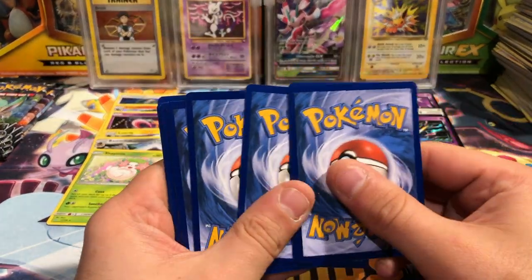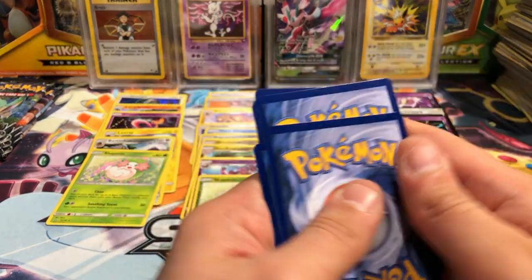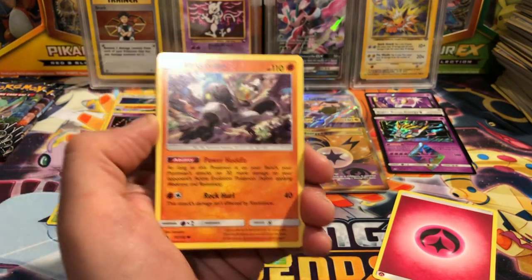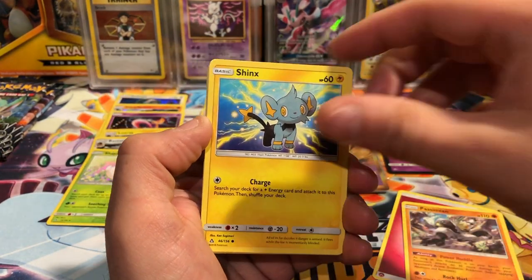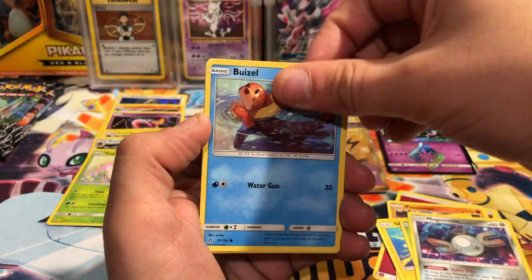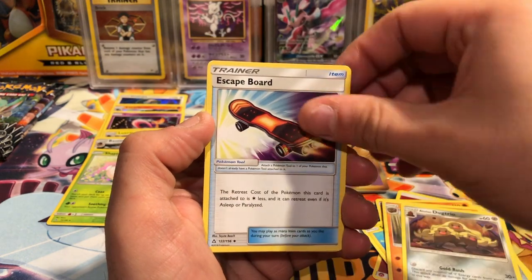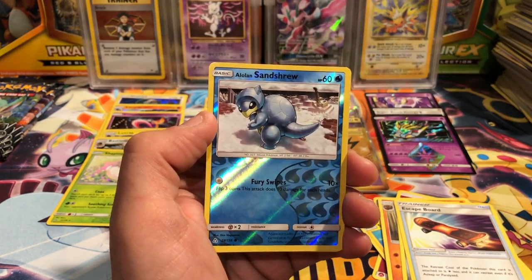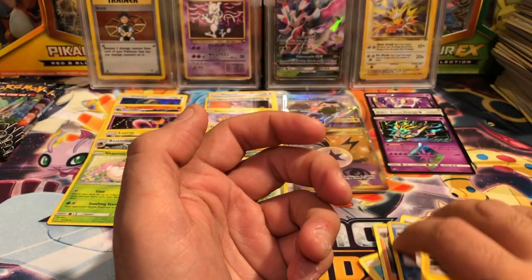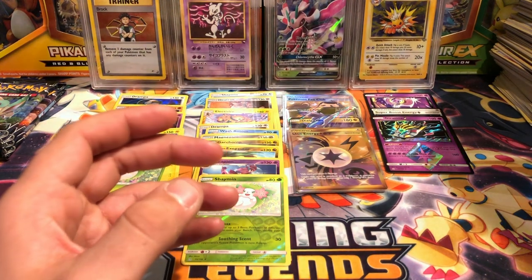These ones are facing the correct direction again. There's going to be at least two more ultra rares in this box. We got a Shinx, Exeggcute, Magnemite, Buizel, Krokorok, an Alolan Dugtrio, an Escape Board, Alolan Sandshrew reverse, and an Electivire.